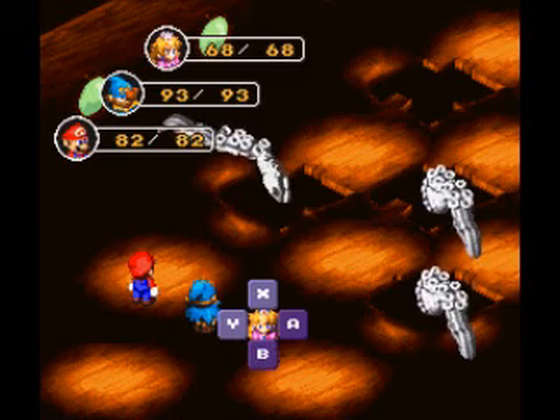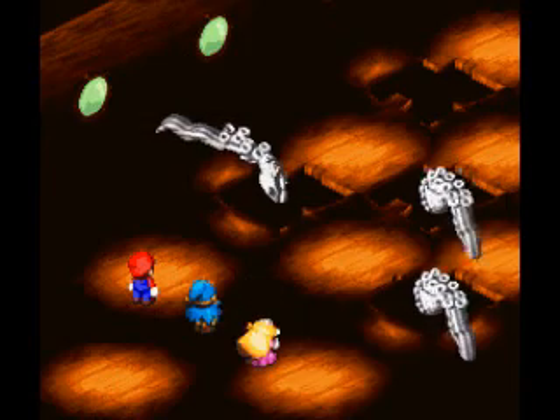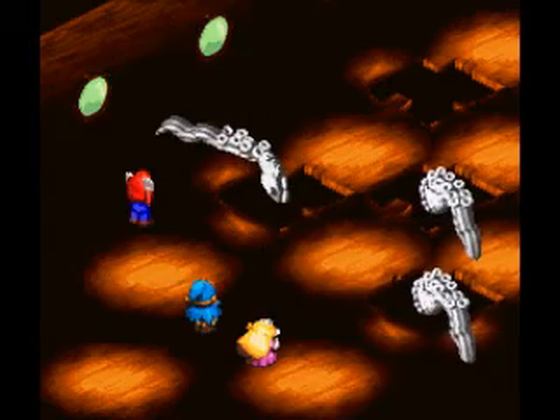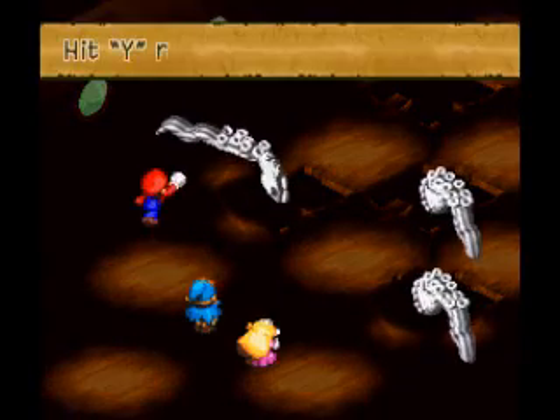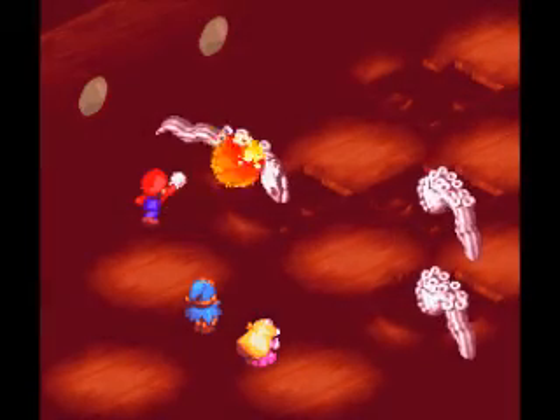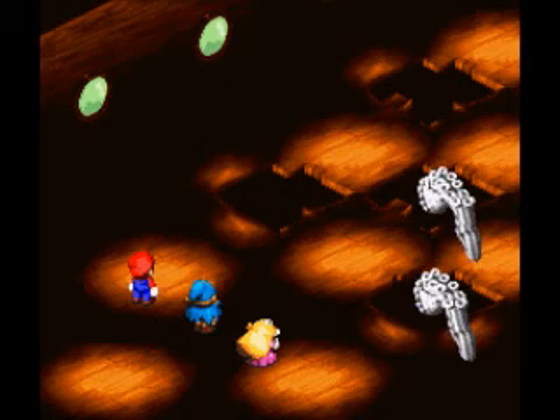Boost his attack and defense. Princess Toadstool, you can just defend for now. And Mario, let's open this up with a Super Flame. Hit Y repeatedly. Don't worry too much about using up your FP for this battle. Ooh, wow, that was nice.